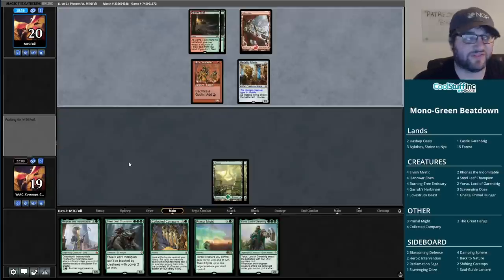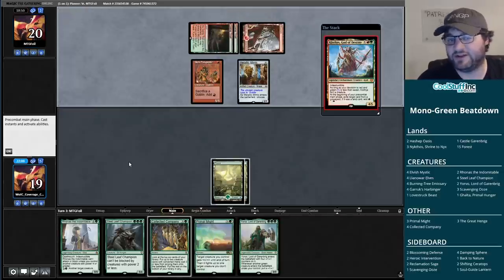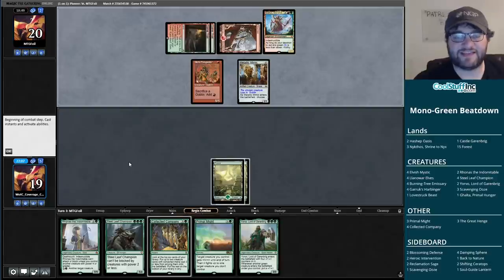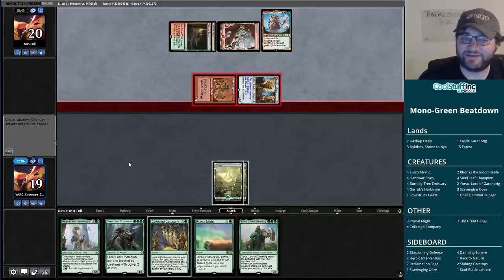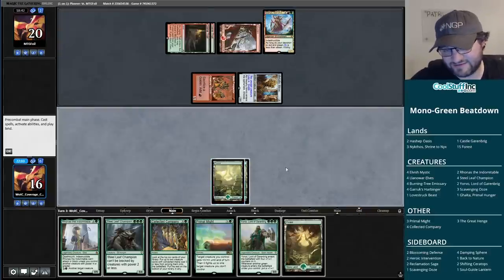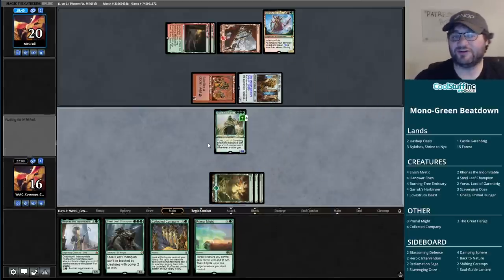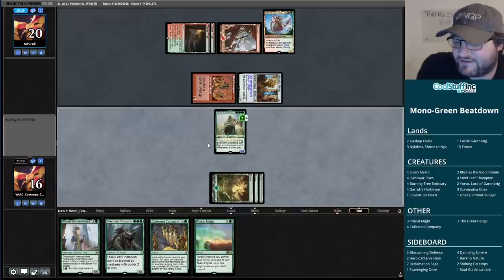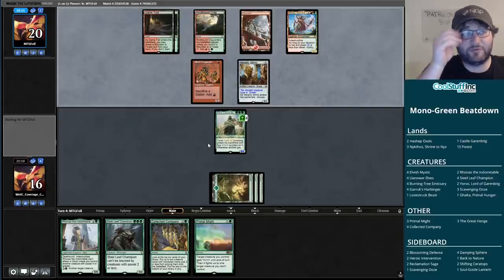Functionally, Yorvo is not much different than Steel Leaf Champion in play, but we could just be done here if a Rabblemaster hits. Instead it's a Scavenging Ooze with nothing in the graveyard to eat right now - I guess that's about as much as we can hope for. We find land all of a sudden - we've got a shot here. Show me land. That is a land! Let's get Yorvo out there as a four-four. We have a plan!